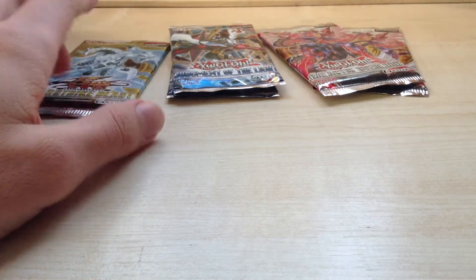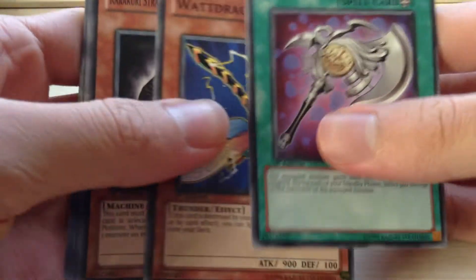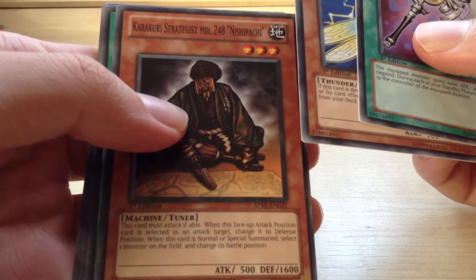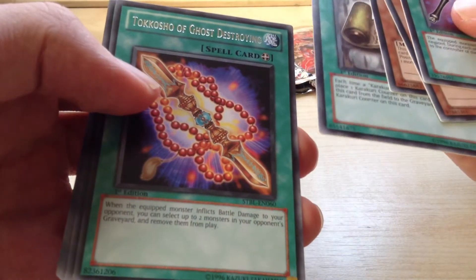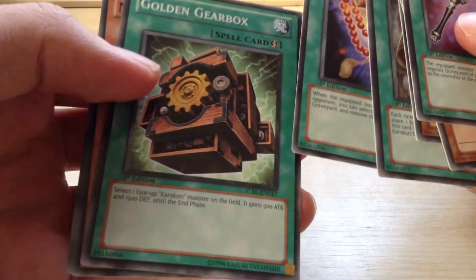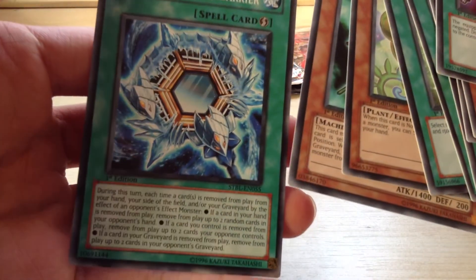Anyway, let's finish off the Starstrike Blast. Wow, that's a strong blue — I can't even open it. Axe of Falls, Dragonfly, Karakuri Strategist MDL 248, Nishpachi, Karakuri Anatomy, Tekosho of Ghost Destroying — Rare — Golden Gearbox, Naturo Pumpkin, Karakuri Soldier MDL, Murder of the Ice Barrier.